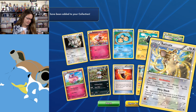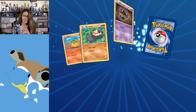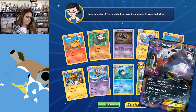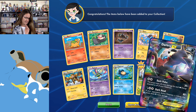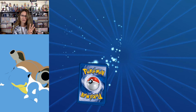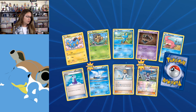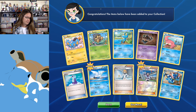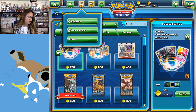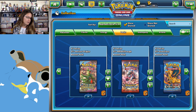We got a Luxray and another Raticate. Let me talk just a sec about conceding in this game because I was just practicing right before. Ooh, Darkrai EX again — nice! Wow, I think I have like three of those total. So let's just talk about conceding because it's something that's been on my mind.